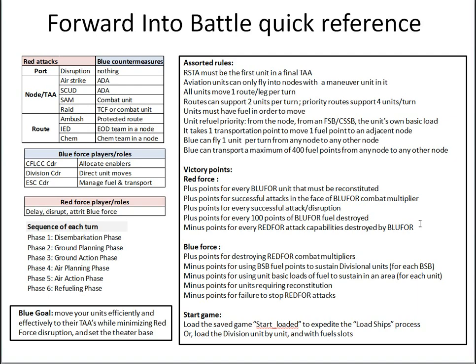The Blue Force gains points by destroying Red Force combat multipliers and by arriving in their assembly areas on a given turn — the sooner they get there, the more points. Blue can lose points by requiring a BSB or CSSB to provide fuel because no fuel was staged at a particular node, by consuming a unit's basic load, by losing a unit to reconstitution from a successful attack, or by failing to defeat Red Force attacks despite having the capability present.